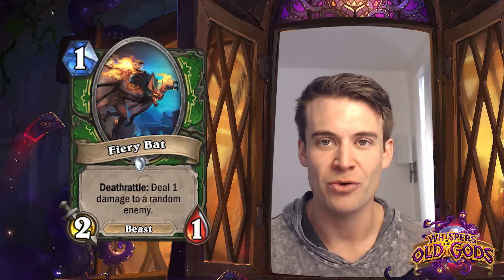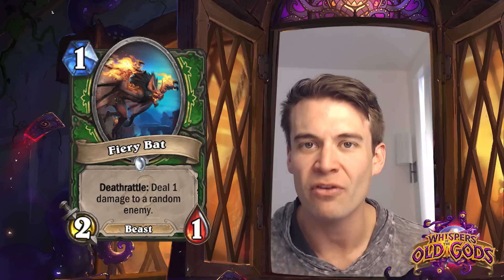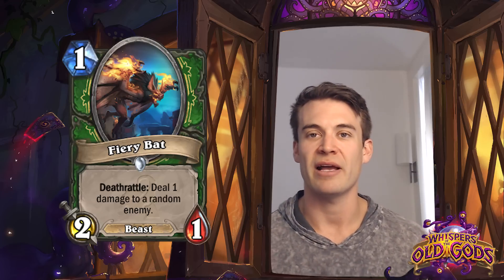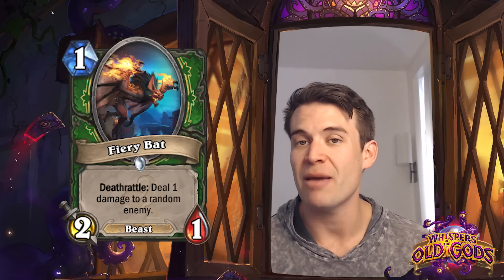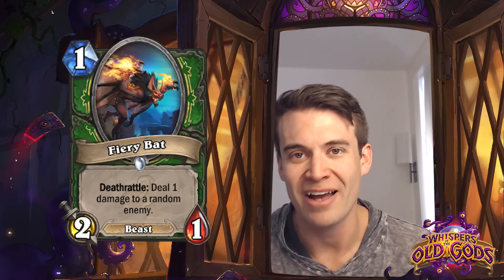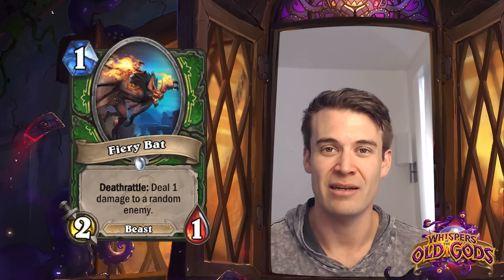Fiery Bat - the homage to World Champion Fire Bat. A 2/1 for 1 mana with a Deathrattle: deal 1 damage to a random enemy. It's a reasonably powerful Beast as it is - just a 2/1 for 1, totally reasonable stat line. The Deathrattle makes it very effective in minion versus minion combat. If you're playing against other decks that have 1-health minions, that's where this is going to be at its best. It's not quite Leper Gnome level, but the fact that it can kill opposing minions as well and has the bonus of getting Beast synergies makes it quite an attractive minion in aggressive decks.